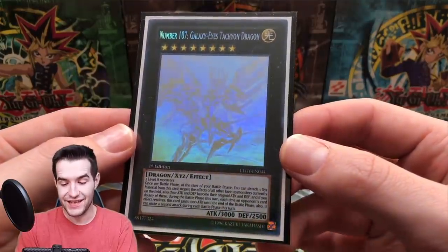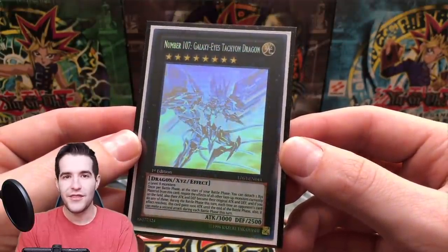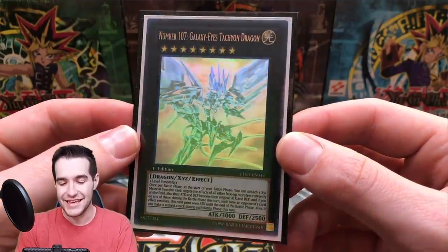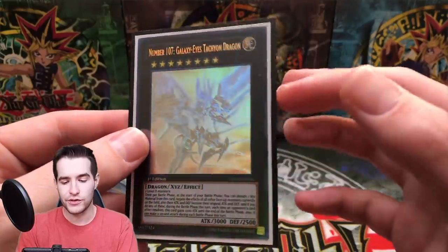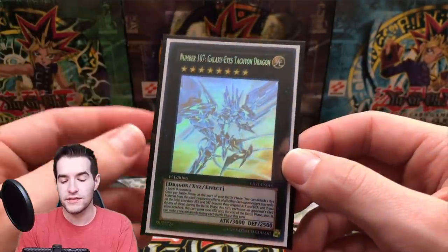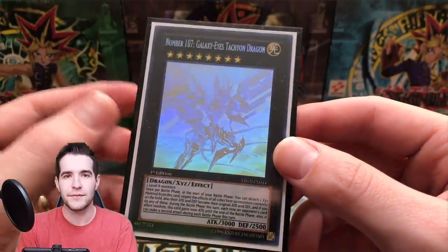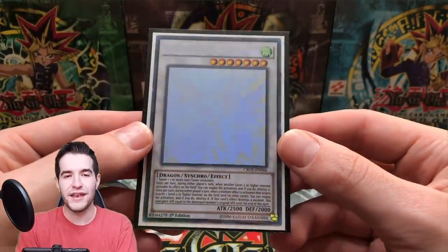Here's one that we pulled after about 300 Lord of Attack on Galaxy packs — the Number 107 Galaxy-Eyes Tachyon Dragon. The best part about these cards is just look at all the colors; the ghost rare colors are just amazing. A lot of people say it's overrated — I don't think it is, I think it's underrated. It does take away from the original coloring, because the colors aren't quite there unless you flash it and see those rainbow colors. Kind of like full art rainbow Pokémon cards. But I think these look absolutely amazing.